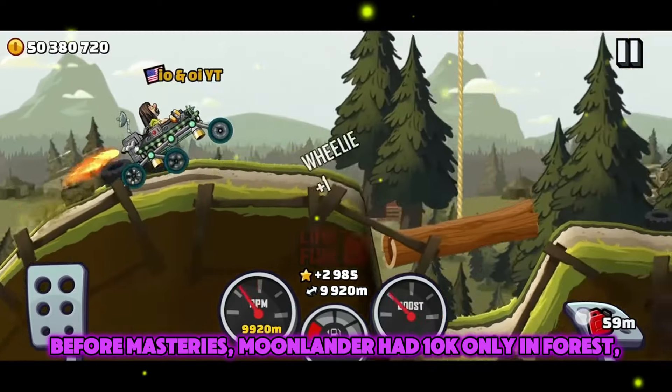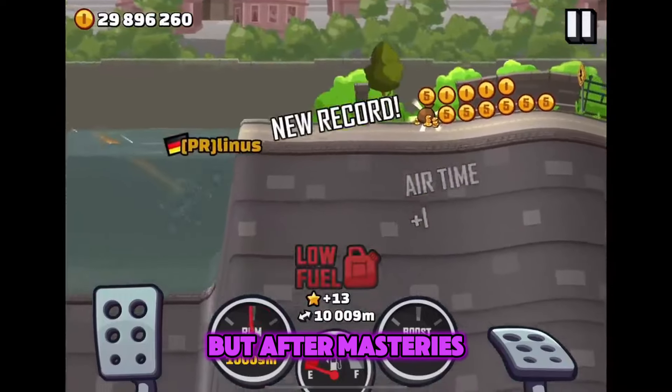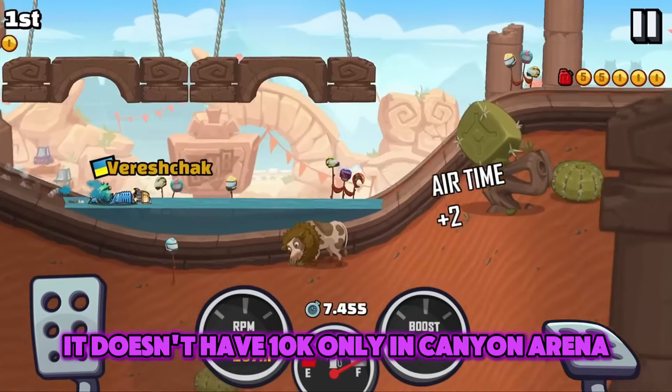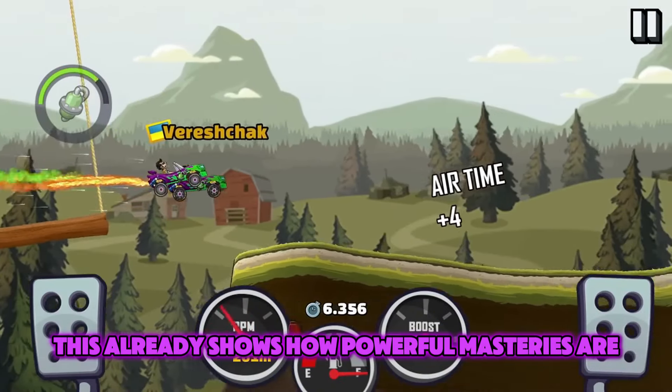Before Masteries, Moonlander had 10k only in Forest, Desert Valley, and City. But after Masteries, it doesn't have 10k only in Canyon Arena. This already shows how powerful Masteries are.